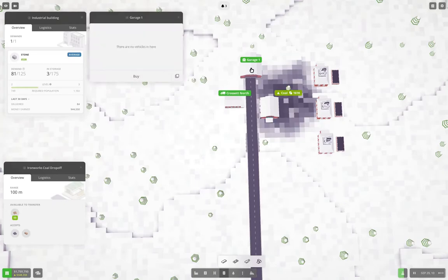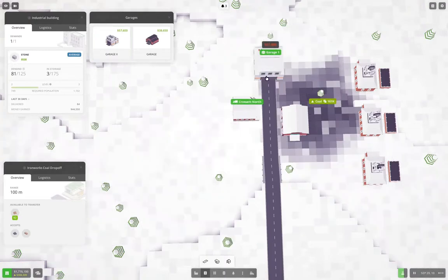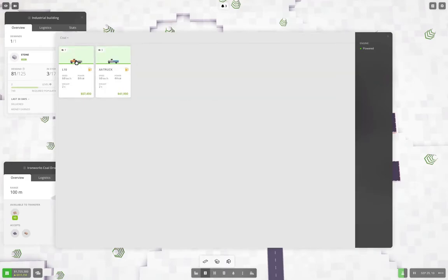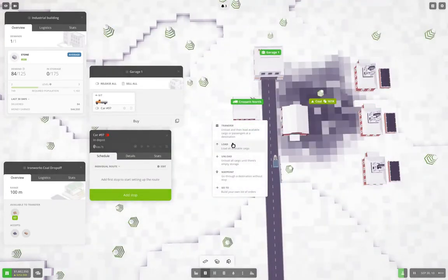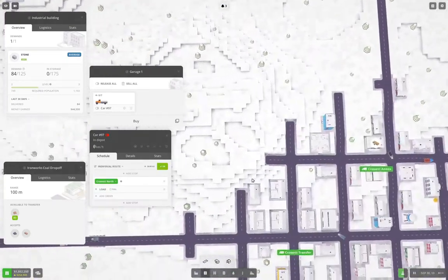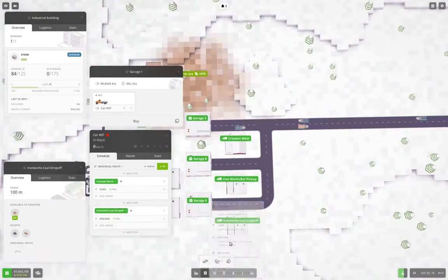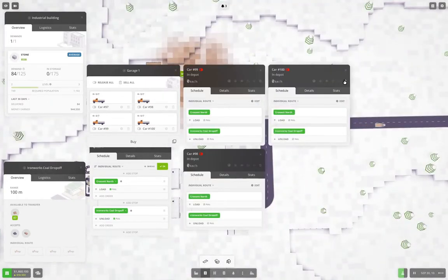We're going to replace this with a Garage 2, then go in here and buy a coal truck. You are going to go here, load, and we're going to go down to the coal drop-off — unload at the coal drop-off, full. We're going to run four of them, because we can, and we're going to turn off carping about anything.